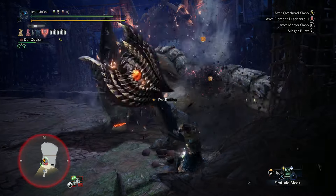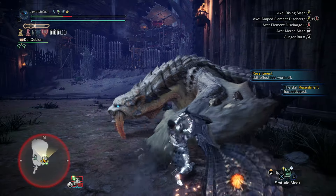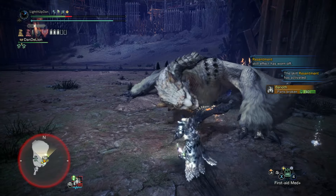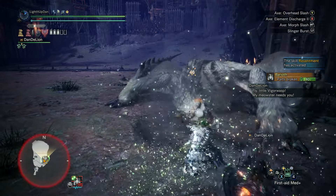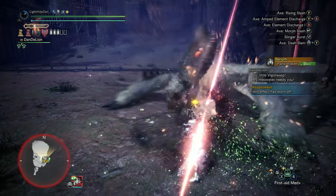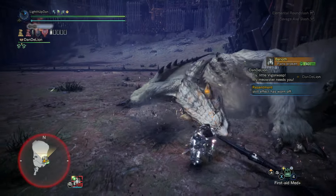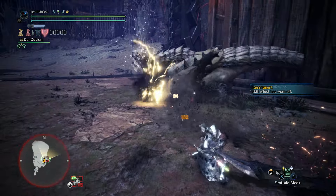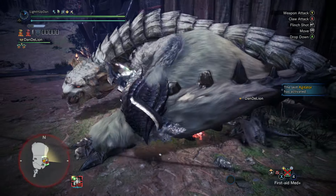You can, technically, activate it at the start and have it running for the entire hunt. But of course, using your phials to recharge your shield — which only lasts for a limited time — or activating any SAEDs is going to consume all of your phials and automatically deactivate Savage Axe mode. Even if you stay on top of it, in practice you will have to reactivate it when you need to recharge your shield, even with 3 Power Prolonger on your build.